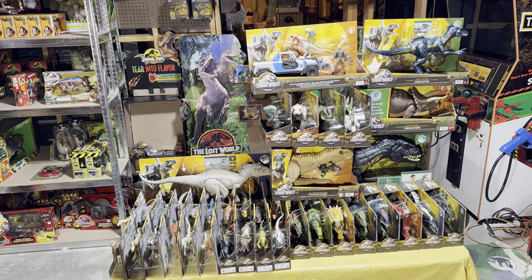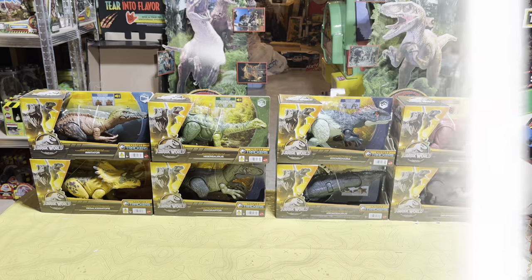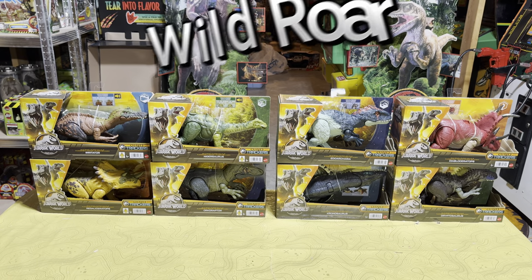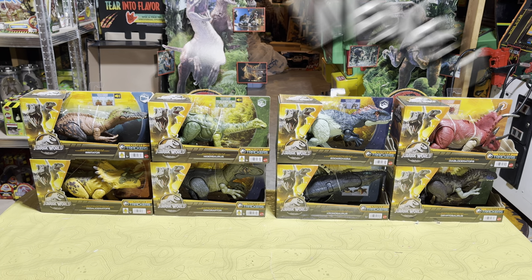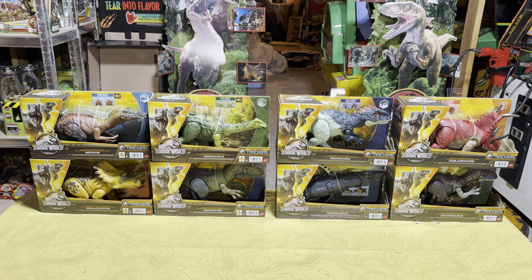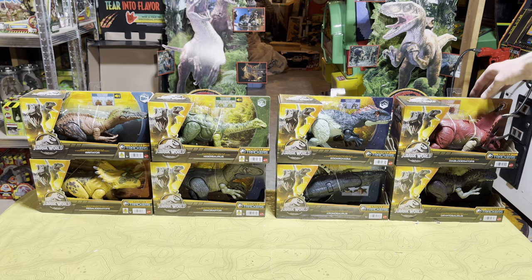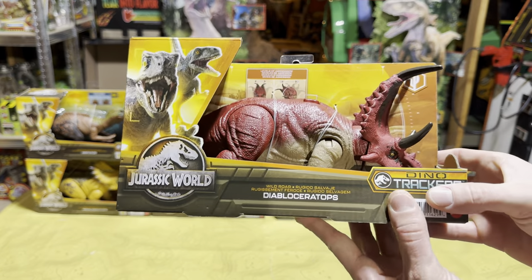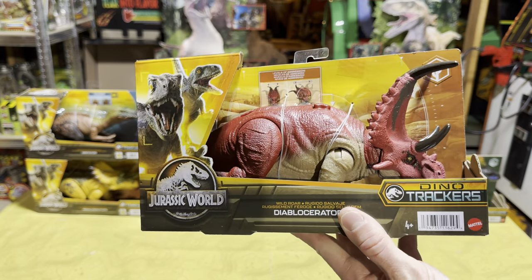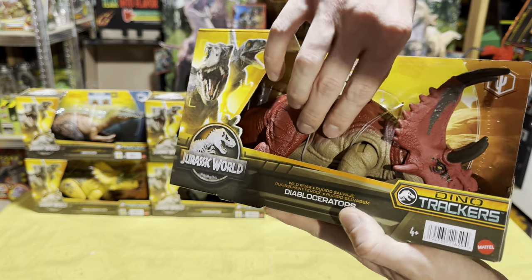Here are all of the Wild Roar figures from the Dino Trackers line. The four dinosaurs on the right are from Wave 1 and the four on the left are from Wave 2. Starting with Wave 1, first up we have the Diabloceratops, a very cool-looking triceratops-type dinosaur with an action feature.